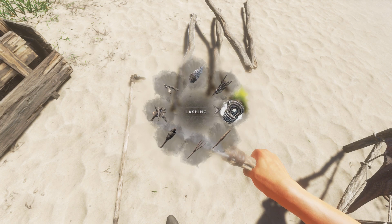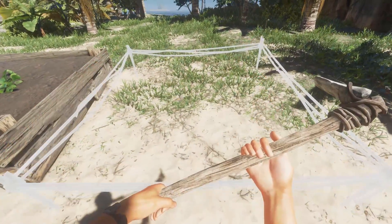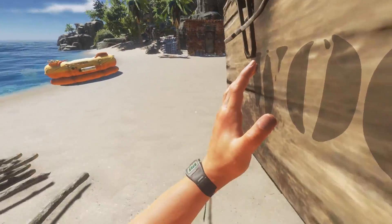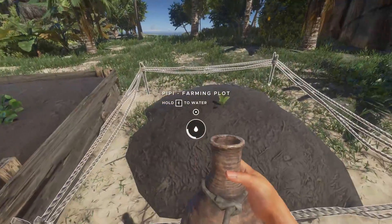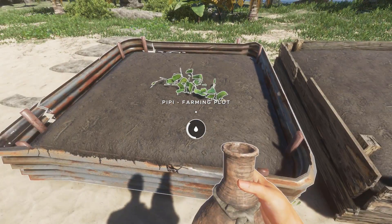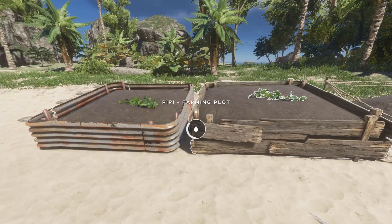I have enough fibrous leaves so I'm going to make a lashing. I'm going to pick up the hoe because I need that in my hand to do this, and we're going to build a wood farming plot. You can see that a wooden farming plot will only hold four drinks of water, whereas a plank or corrugated scrap farming plot will hold six. I don't believe it has any effect on how quickly the plants will grow - it's just a matter of how much water it holds and how often you have to water it yourself.